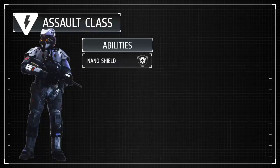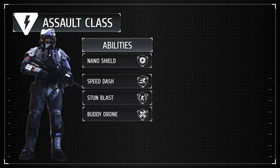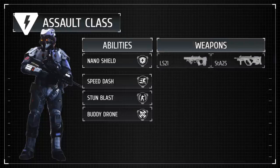First, abilities. The Assault class has one primary ability, nano shield, and three secondary abilities: speed dash, stun blast, and body drone.